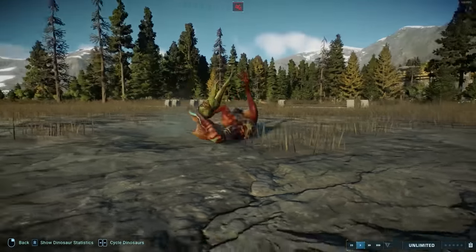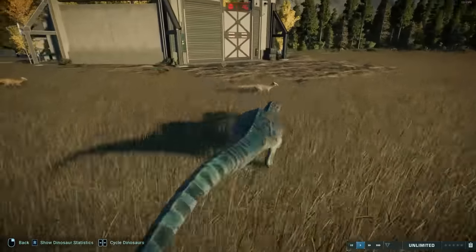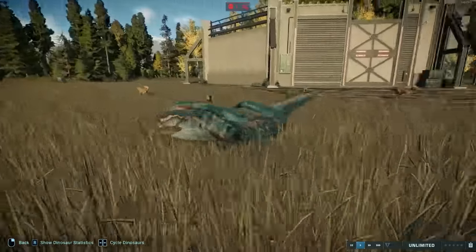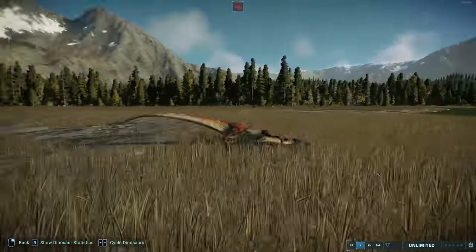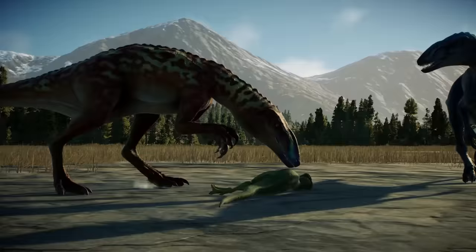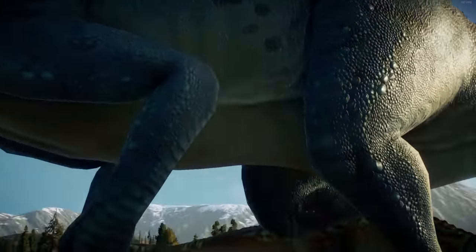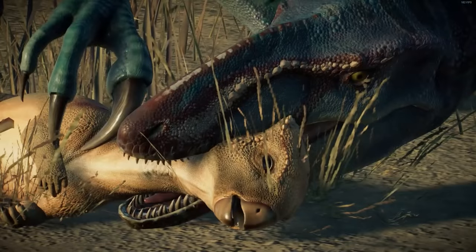A new addition to the game, Australovenator plays cat and mouse with Homeolocephaly. Pyro vs. compie was very dog-like, but the Australovenator rolling onto its back and holding the homelo on top of itself reminds me of a cat playing with its prey. I love this animation and it would have been even higher on the list if it lasted a little longer — draw out the suffering.